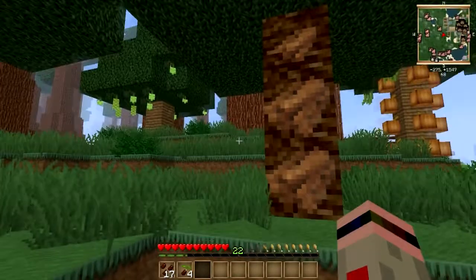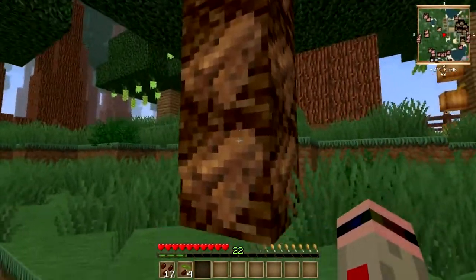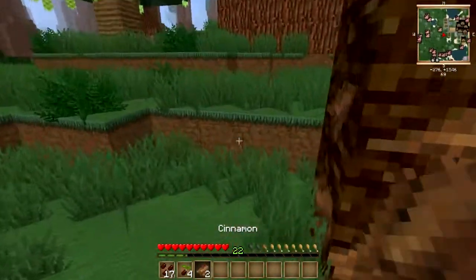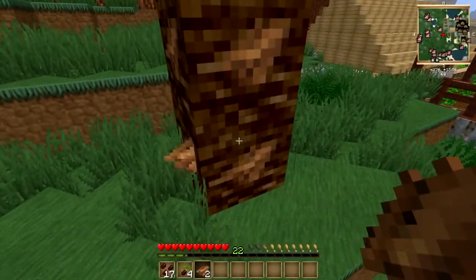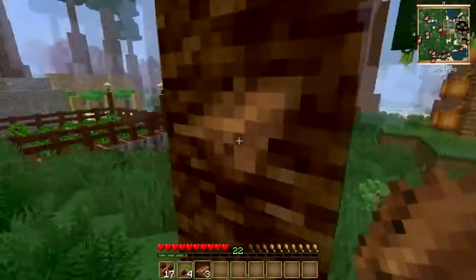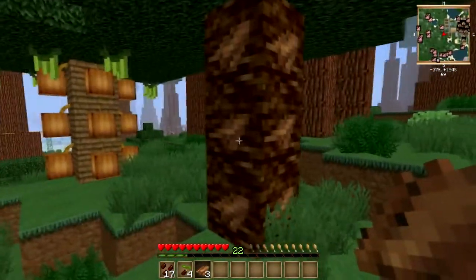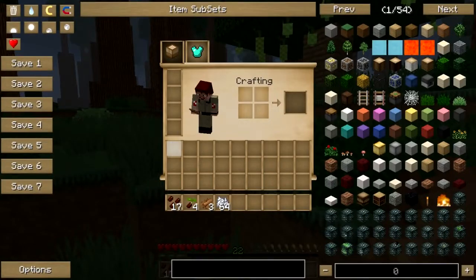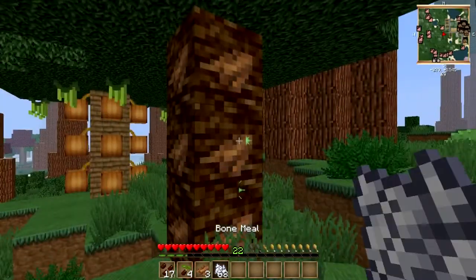Now what you have to do - look at the bark. You notice how some of it's got a bigger peel on it than others? You just right-click that peel and off comes the cinnamon. What you'll need to do before you eat this is to throw it in the mortar and pestle and grind it up. But you can bone meal it just like anything else.